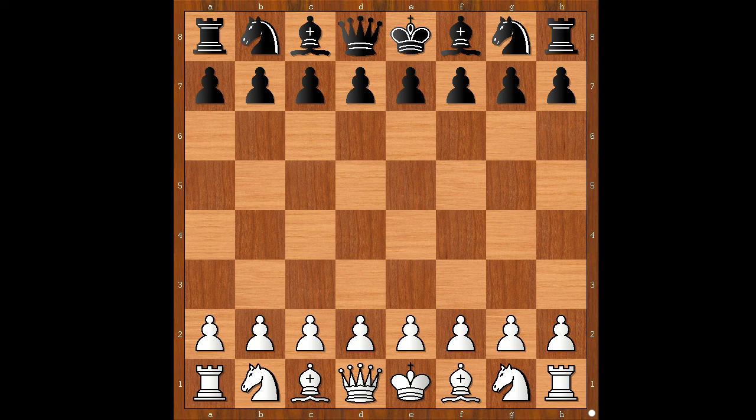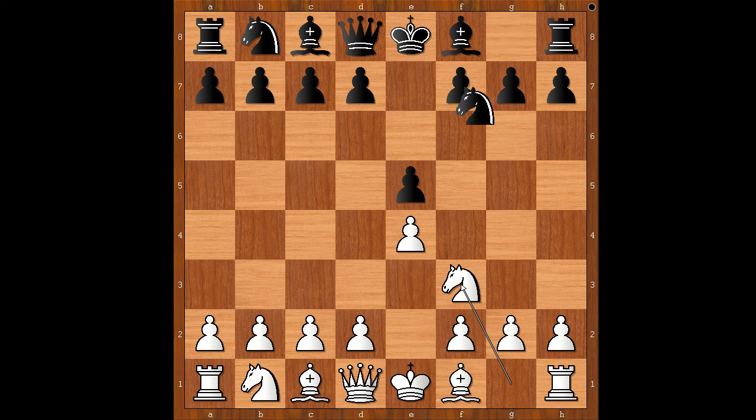Vaishali had white pieces and she started with E4. Salimova played E5, Knight to F3, Knight to F6 — the Russian Defense. Knight takes on E5, D6, Knight to F3, Knight takes on E4. D4 is the most played move in this position.